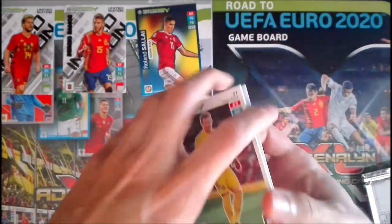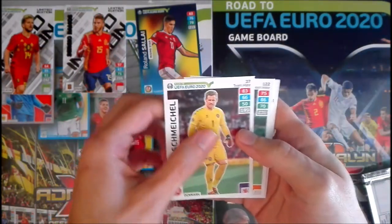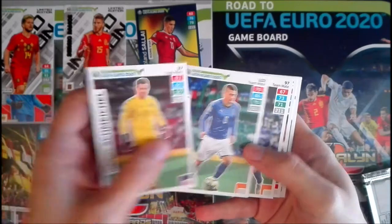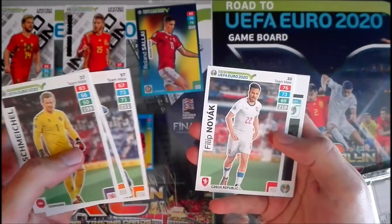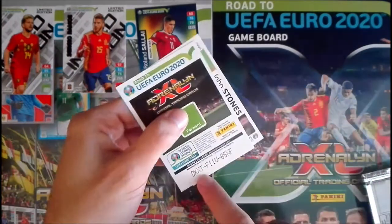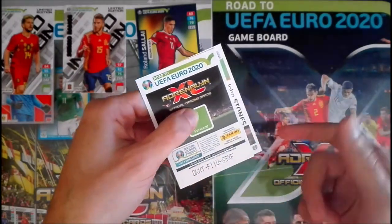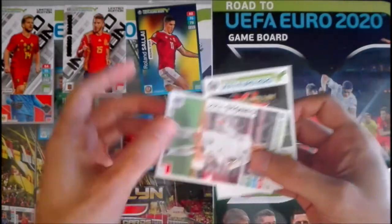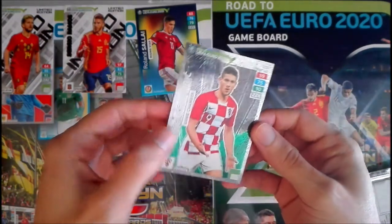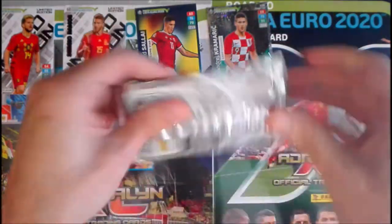The special card looks like it could be a Power Up — let's see if I get it right. We have Schmeichel — Kasper Schmeichel from Denmark, then Verratti from Italy, Pelkas from Greece, Novak from Czech Republic. There's also a code card for online play — the first one to use it can play so you can use it for yourself. John Stones is here too, and the special card is a Power Up: Kramaric Game Changer from Croatia. Nice!